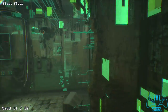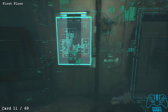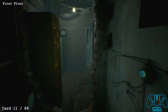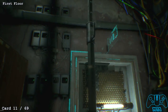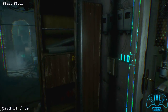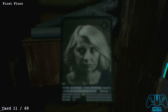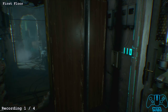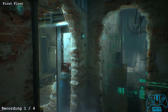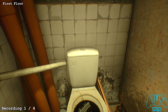Moving on from that location, we need to head to room 110. Right next to room 110 you'll find a big wardrobe — inside or right next to it you'll find your next card. For recording number 1, go back down and go in the hole to the left. Go into the toilets and flush the toilet to find your first recording. There are only 4 recordings total.